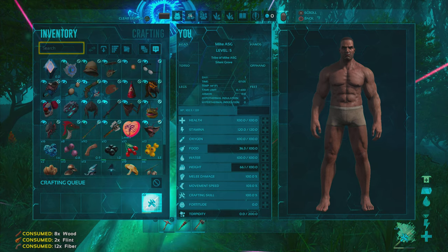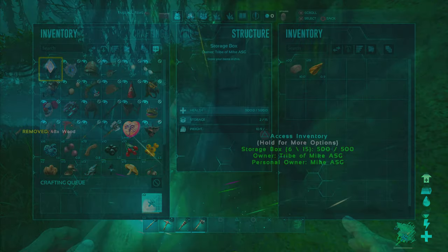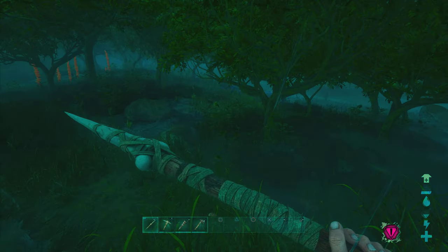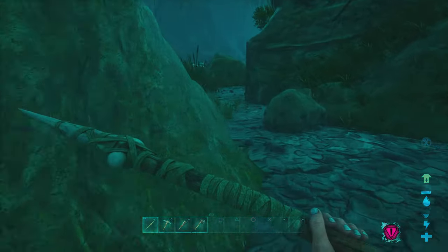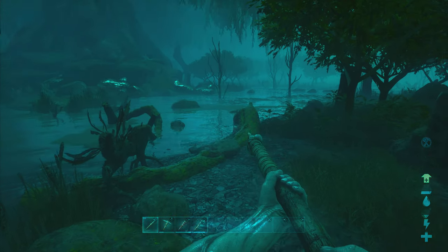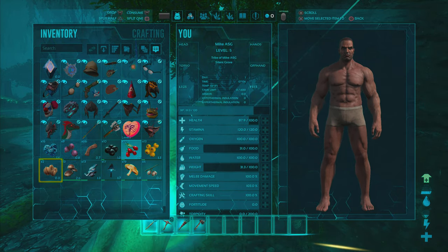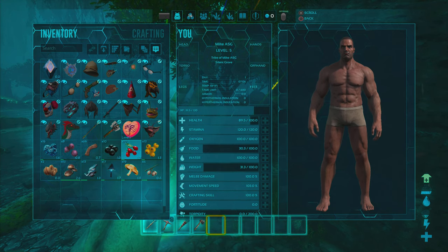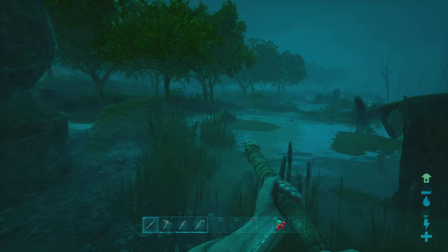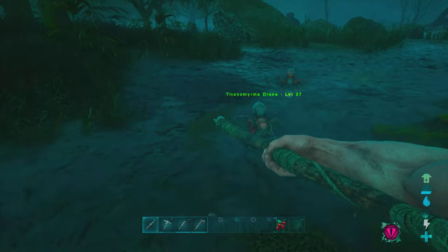With the slingshot I can pelt rocks down from high ground where I'm totally safe, which helps with taming and killing. I also want bolas to deal with that over-raptor. Now we're going hunting for hide — we need hide for a lot of things including the slingshot. No surprise crocs visible, so let's get some food in the hot bar.